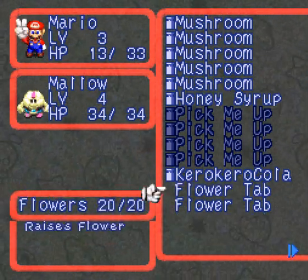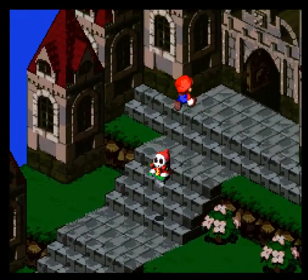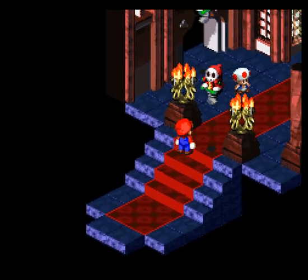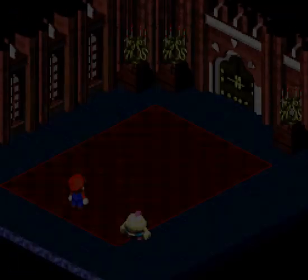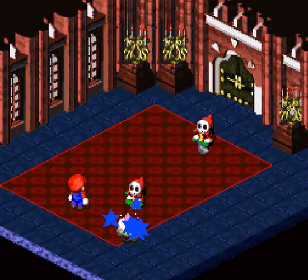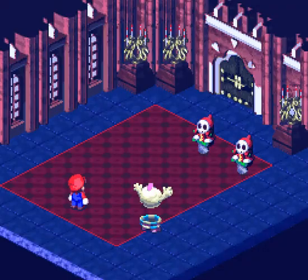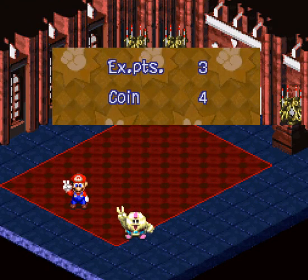We're actually going to use one of these Flower Tabs to heal up our Flower Points. And we're going to give Mario a Mushroom, just so he doesn't have that extra damage going. It should be everyone outside the castle, but it looks like the Shysters are actually coming from the castle, so you can expect a lot of fun in here. That's doing a lot more damage now — that level really helps.